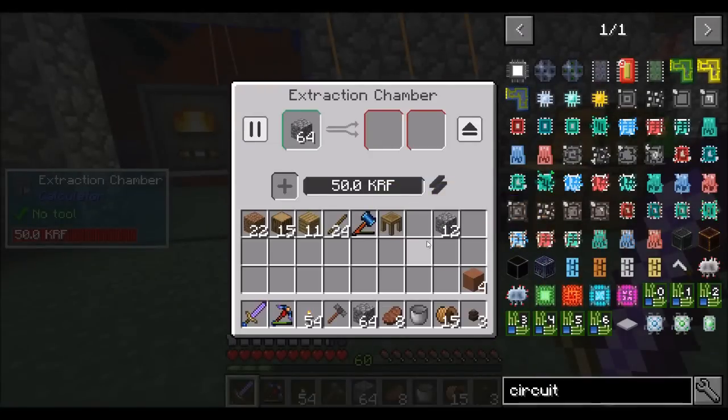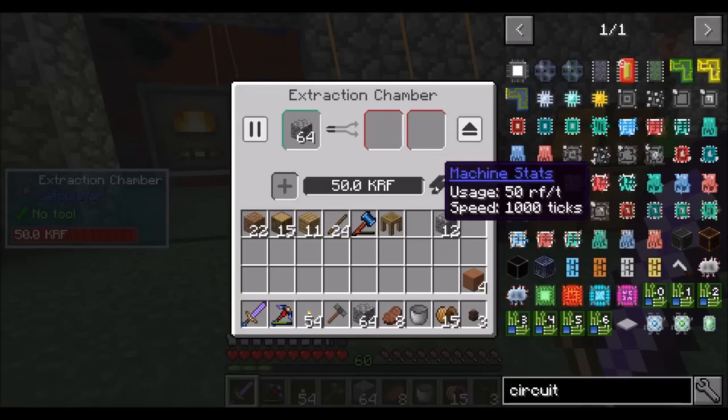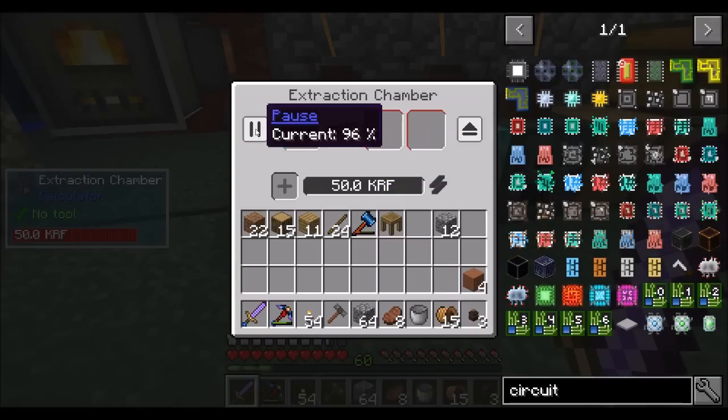To clean up dirty circuits you need a restoration chamber, and to clean up damaged circuits you need a reassembly chamber. So we're probably going to want a reassembly chamber pretty soon. But first, let's get a stack of cobble and throw it in there and see what happens. This should start processing, slowly but surely producing circuits.